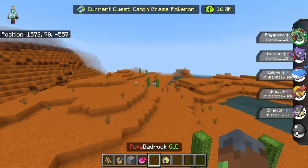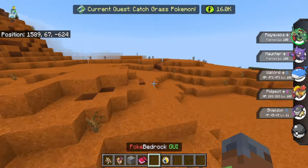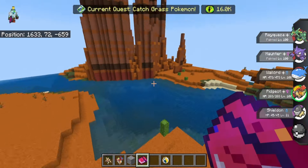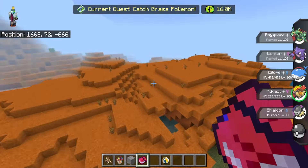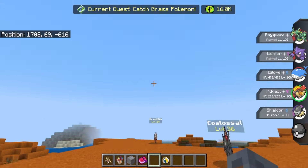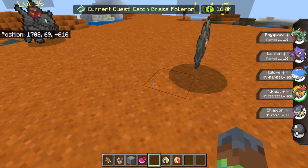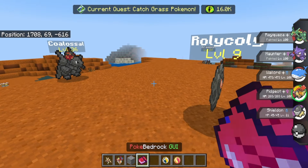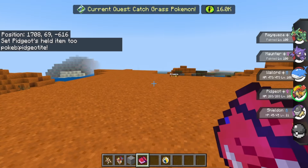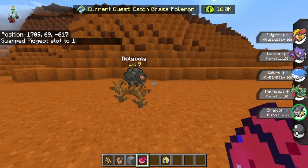So what we're going to do is we're going to go find a random Pokémon to fight. As you can see I have a Rayquaza, a Haunter, a Wailord, and Pidgeot in my party. What I'm going to do is get a Pidgeotite and set this into Pidgeot's held item. We're just going to set Pidgeotite into the held item and put Pidgeot into my first slot.